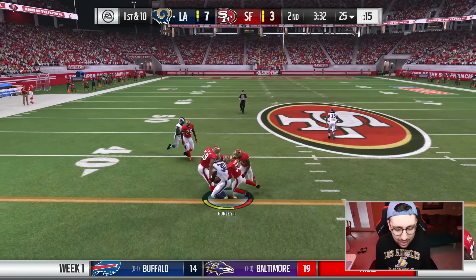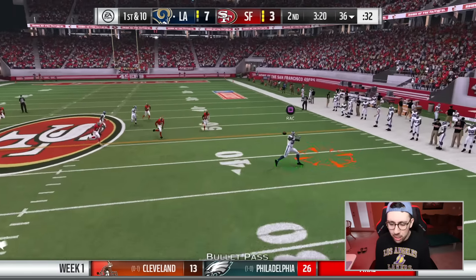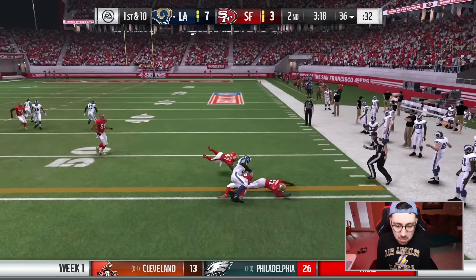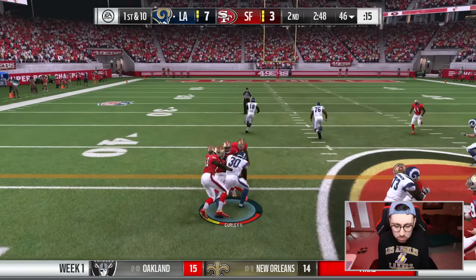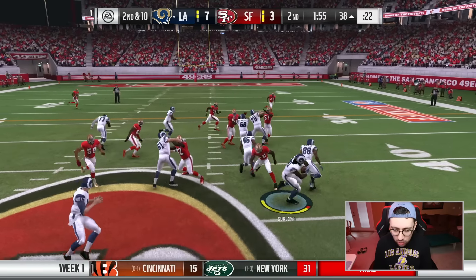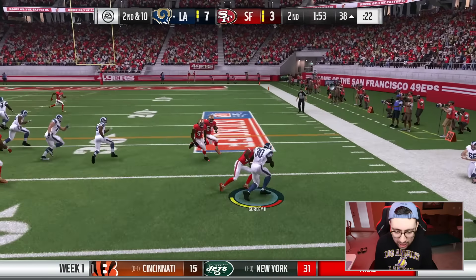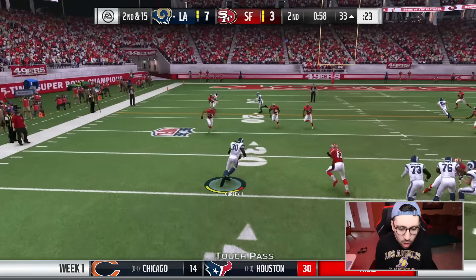We got Gurley right there, we got some good yards — we needed that. We're looking for Gurley out of the backfield — he's wide open, this man Gurley can make some moves. We're gonna try to go to the left side, we got some good blocks. We are back in the I-formation, gonna try to run a stretch play to the outside — Gurley breaks one tackle, there we go Todd.